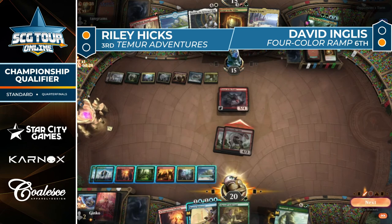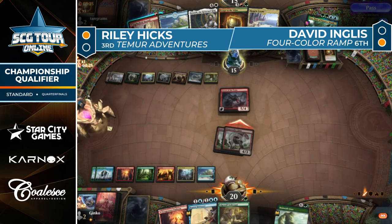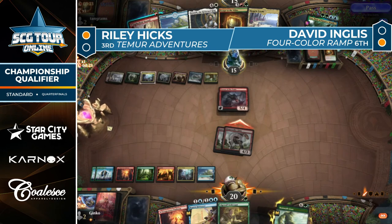Maybe Hicks was just fine trading Bonecrusher for Terror, and you end up with mana just not used — I think that's the cost being alluded to. That's the big issue — Beanstalk Giant could be attacking here too. For now the Bonecrusher Giants are rumbling across.